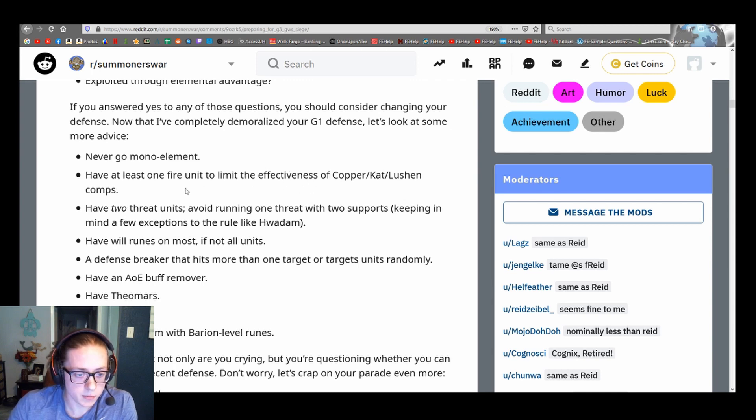Have two threats — that's huge. Having just one threat means you kill it and the defense falls apart. A defense breaker that hits more than one target — like Bestet, Ethna, Annavel — AOE defense breaks are really good. Or having two different defense breakers, like both Zing the Wind's Monkey King and Vigor. Retash is another AOE one, or a unit that targets randomly. Bella will always target a dark unit, but if you don't bring a dark unit it targets a random element — any way to minimize the offense's ability to manipulate AI.